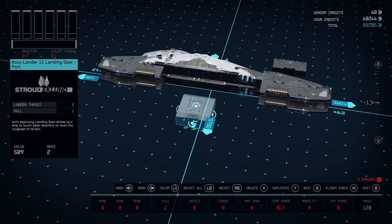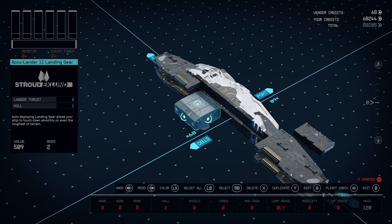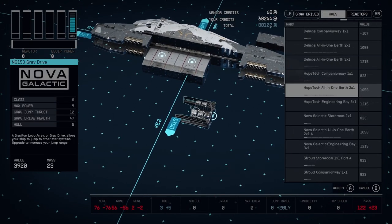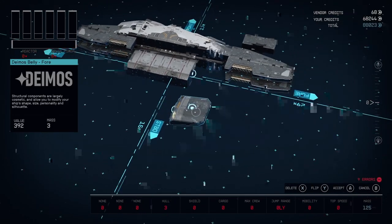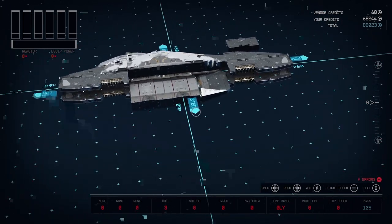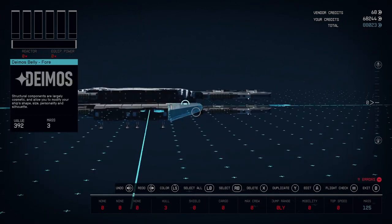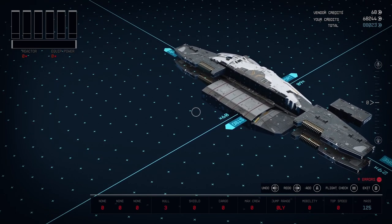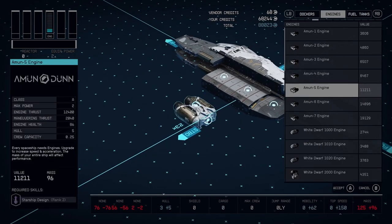All right, next we're gonna add our gear. Got to use the Strouds — make sure you have the one that has all four connections. You need all four connections, you need two of them. Now we're gonna grab our belly, throw that on the front. There's a key important piece that goes right there and you got to make sure that belly is in there first — it gets rid of a lot of the warnings.